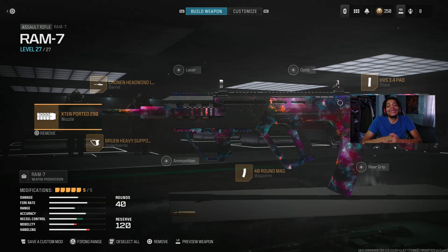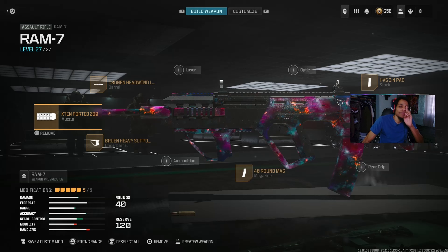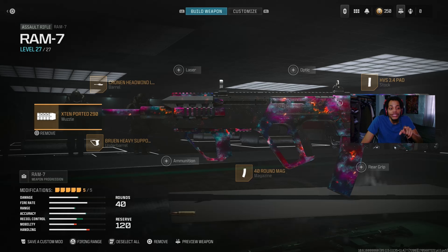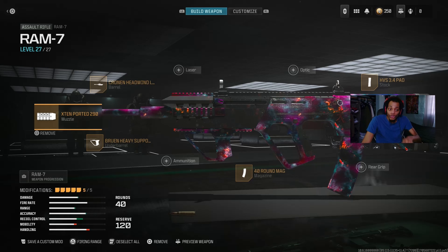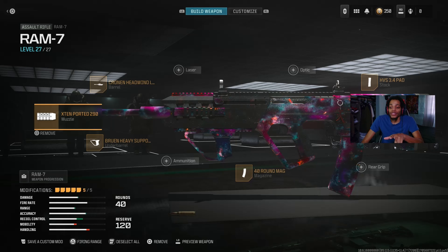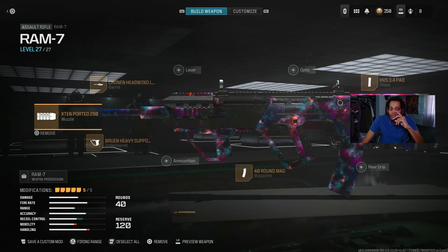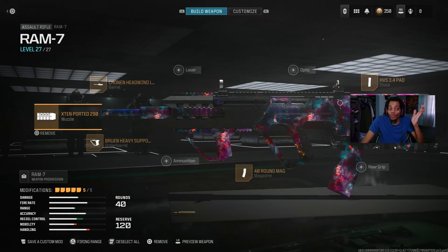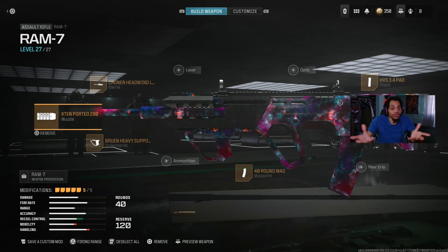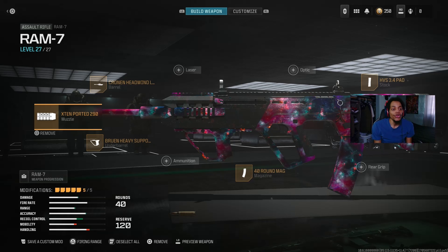Now I'm going to show you guys the third loadout — we got the RAM-7. I actually made this class and never tried this specific barrel combination before. But I've seen people use this in Warzone and it absolutely shreds. Apparently the RAM-7 got buffed in Warzone, though not in multiplayer. Either way, it's a great class. On the muzzle, we got the XRK Coremark 40 muzzle.